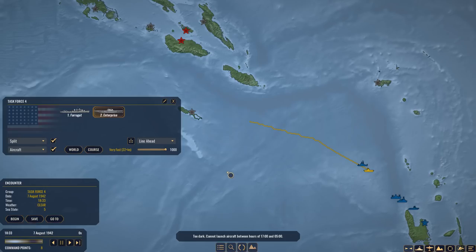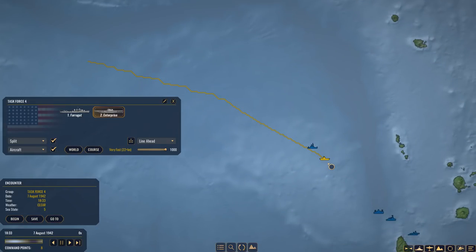I cannot launch aircraft during night time - that makes sense. We have an encounter with Task Force 4, which is the Enterprise's task force. There is an encounter and I don't know what I'm facing. This is the last moment when you can actually launch aircraft. I have my suspicions - since I'm not seeing a scout aircraft icon nor a surface ship icon - that it's going to be a submarine. Unfortunately right now I cannot launch aircraft anyway, so it's going to be the Farragut that defends the Enterprise. Let's begin the encounter.